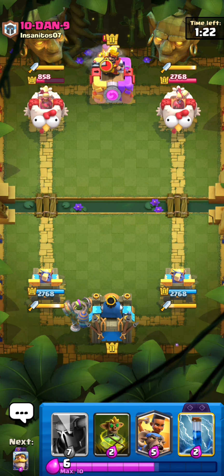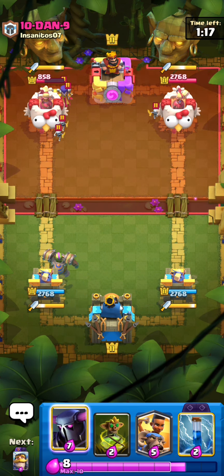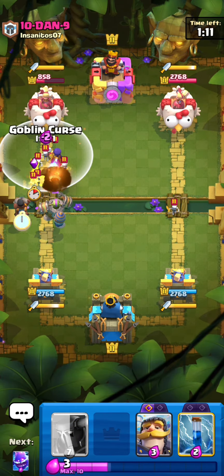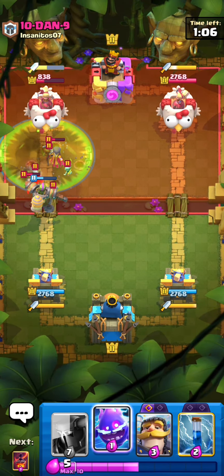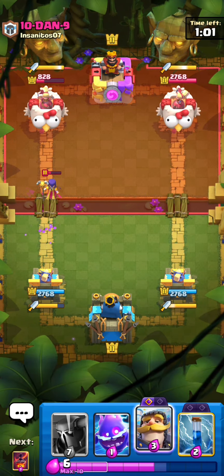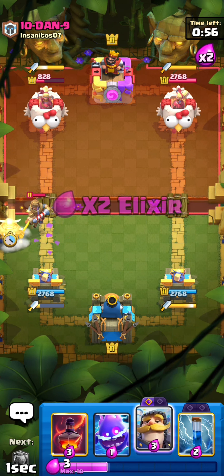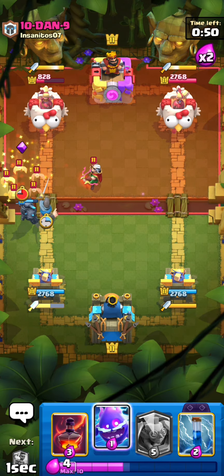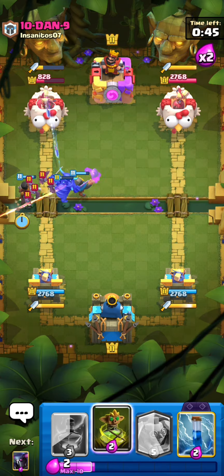He'll probably Valkyrie or witch the back, that's fine. I could Ram Rider Goblin Curse - that might not be a bad play, let's just try it, because he's gonna destroy the witch with this rocket. Yeah, just destroyed it. I think he might prince but the witch will die. This is a free PEKKA - I'm surprised the prince didn't lock onto the PEKKA with a dash. We'll E-Spirit for the bats and just Ram Rider Goblin Curse.